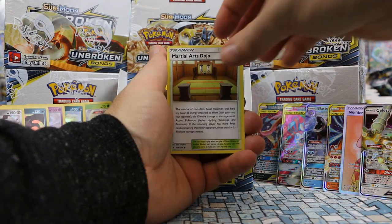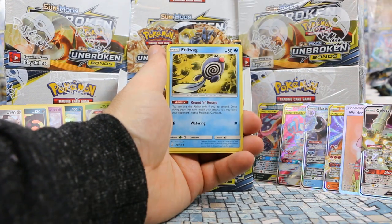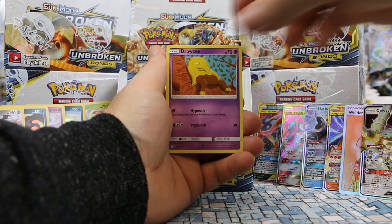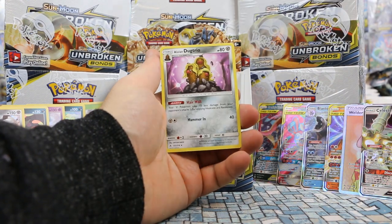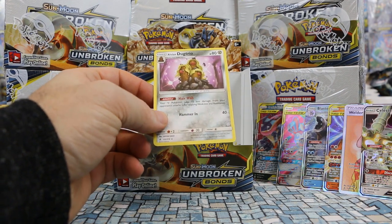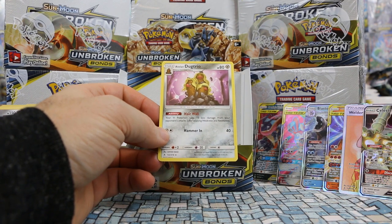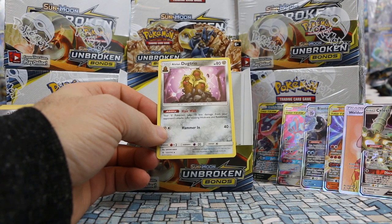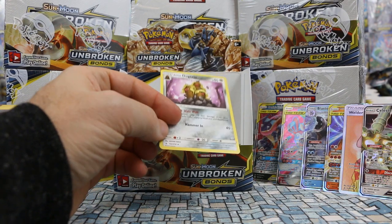Last pack: Liron, Martial Arts Dojo, Fairy Charm Ability, Diglett, Poliwag, Inkay, Tentacool, Drowzee, Venonat. And drumroll — we end with Alolan Dugtrio! Love its abilities. Hair Wall: your Metal Pokémon take 10 less damage from your opponent's attacks. And Hammer In for 40 damage — pretty underwhelming, but it's the cutest blonde-haired Pokémon you'll ever see.